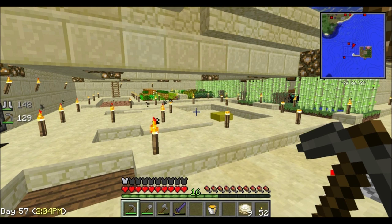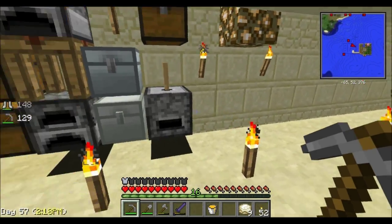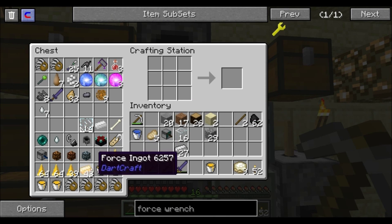Hello my fellow YouTubians, this is Pool Shark Wizard and today we are back playing some Mad Pack. Today is pretty cool — we are going to start using some Force items. I mentioned in the last episode that I wanted to make a Force Wrench, and now we can finally do that.